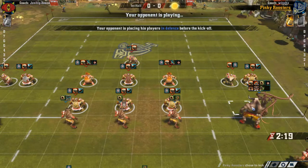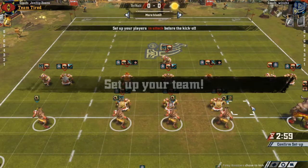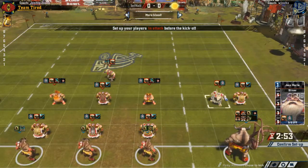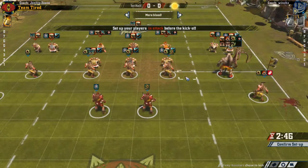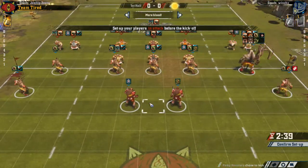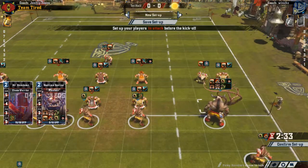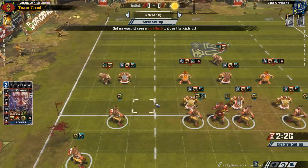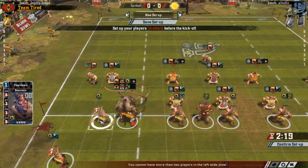Everyone with Claw, get up there — you're going to hit hard. Tentacles probably won't be any use here against Dwarves. I'd rather target his ball carrier with our key hitters. Let's get an assist from this guy and get into position. I need to tie this guy up if I'm going to do this blitz, so let's put another guy there — Claw on him.